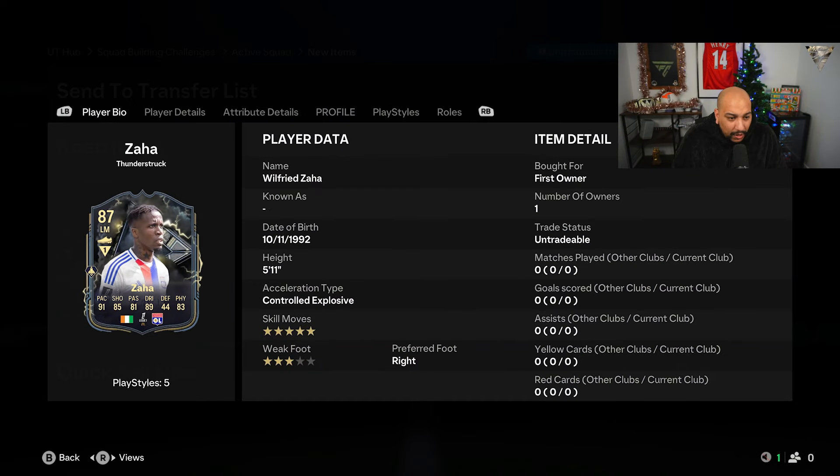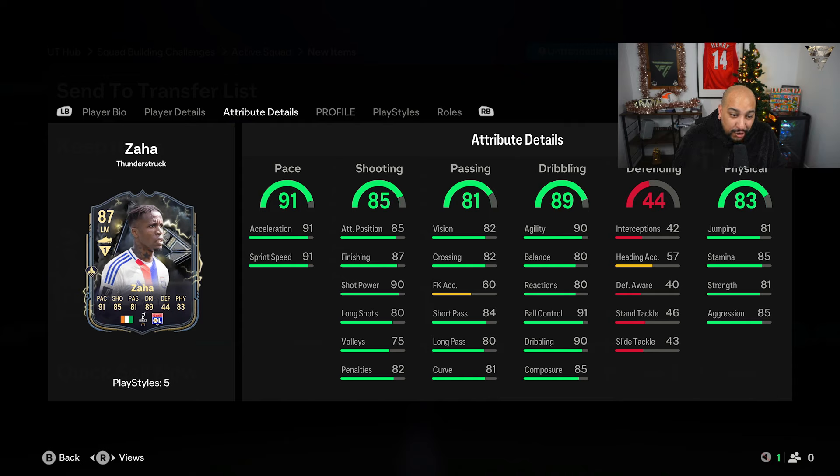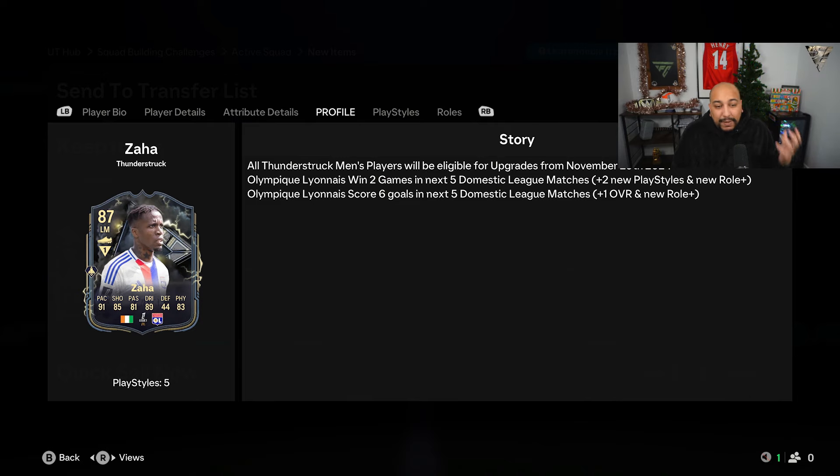This card has the ability to go to an 88 — 5'11", control explosive, five-star skill moves, three-star weak foot, can play left mid and left wing. Very good pace, good shooting stats and 90 shot power, okay passing, very good dribbling stats with 91 ball control and 90 agility. Rubbish defending, we don't care about that, and very nice physicals: 85 stamina, 85 aggression, jumping and strength also very decent.